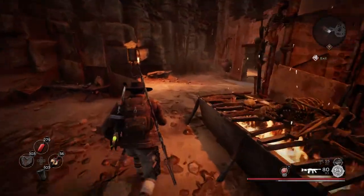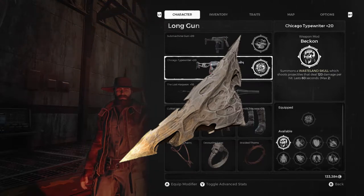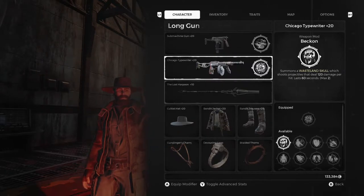By defeating Raise, the boss we just fought, he gives you a crafting material called the Sentinel Shard. Essentially what that does is, if you bring it over to Ward 13, you're able to craft a weapon mod called Beckon, which you can see right here. Essentially what that does is it allows you to summon one of these skulls — the wasteland skulls, I call them — summoned lost souls from Doom, because they're very similar.